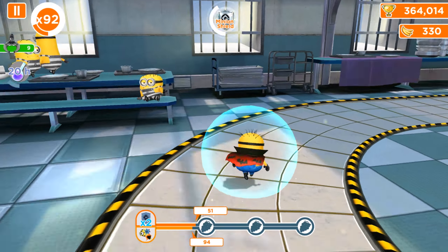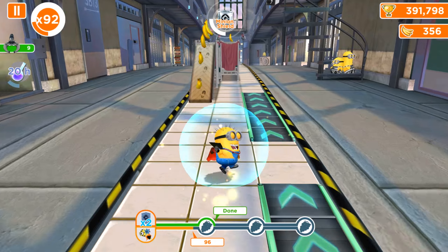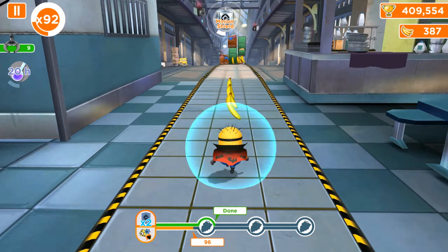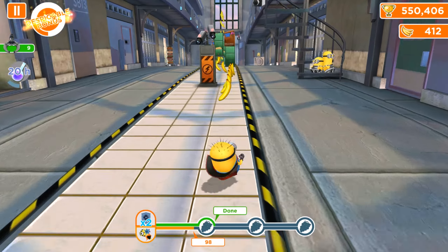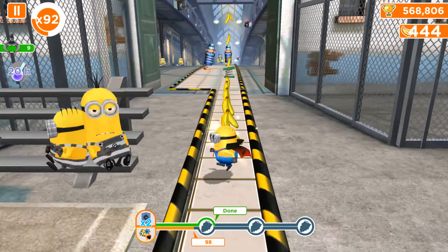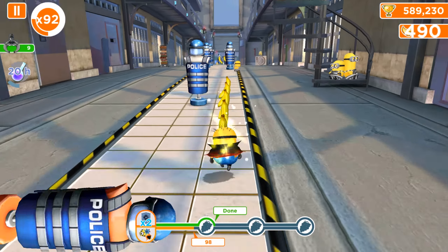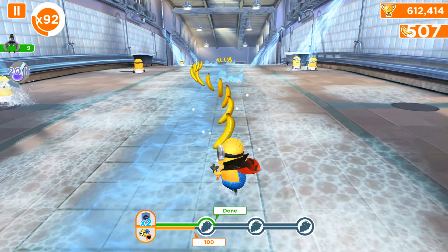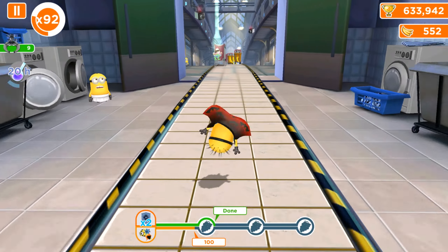Now let me explain how the double objective works. We have two missions to complete in one run. The first objective — run with Minion Shield for some time — is done; it's shining green, which means it's complete. Now we have to finish the bottom line, which requires punching minions or making despicable actions. Until both are done, you won't get the fruit. The upper line's progress is now paused until we complete the bottom line.